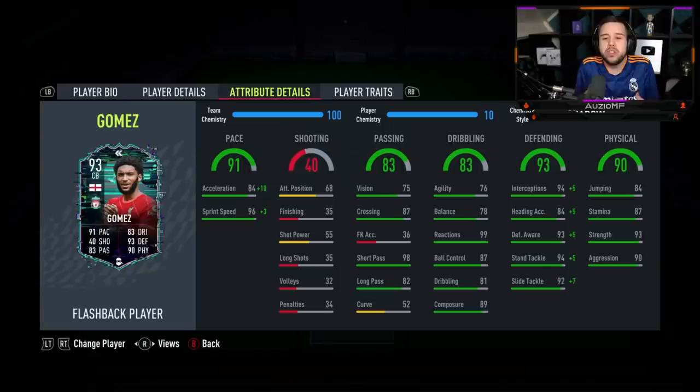Now the chem style — shadow. I feel like shadow is 100% going to be the way to go. You want to try to boost up that acceleration as much as possible. The shadow chem style is giving him 94 acceleration with 99 sprint speed. That kind of pace in that centre back position is definitely solid.